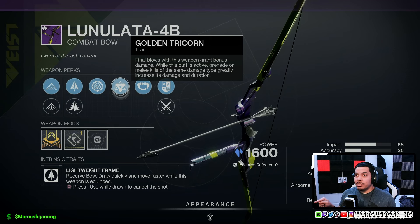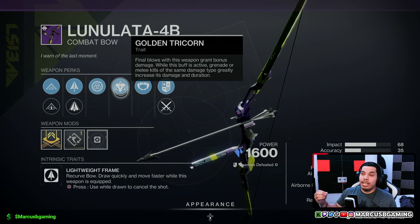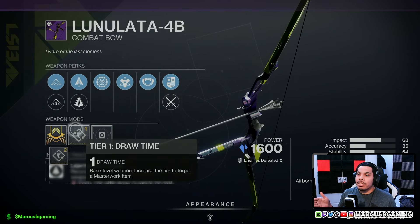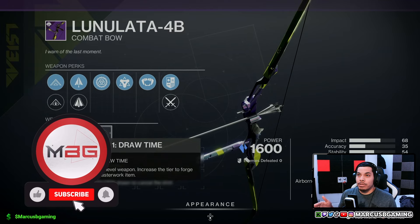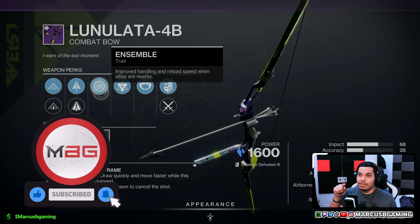While that damage boost is active, if you get a grenade or melee kill you get an even bigger and longer damage boost. Then you get a vice stinger origin trait and a draw time masterwork. Great PvE bow — it's slightly better than you might expect, cause you could give or take this, but it's really good.